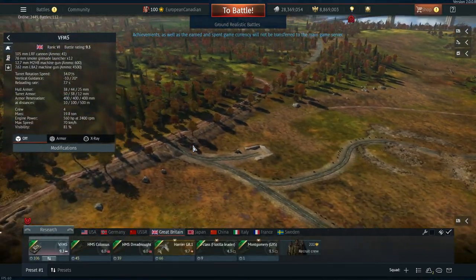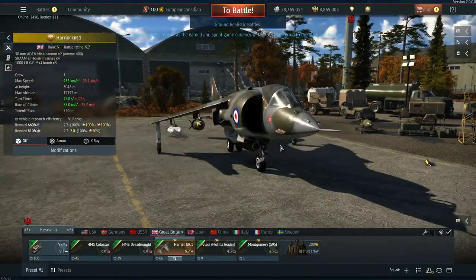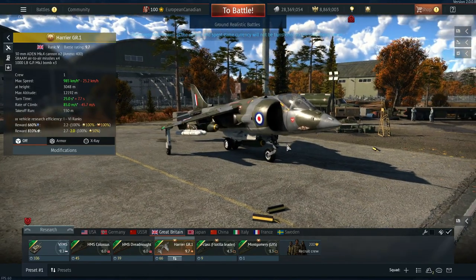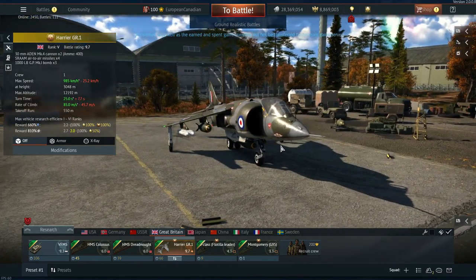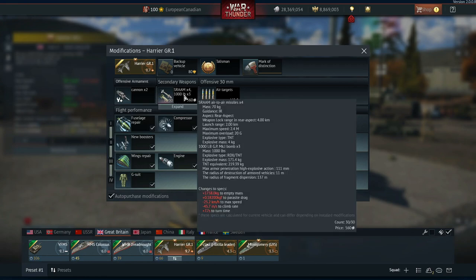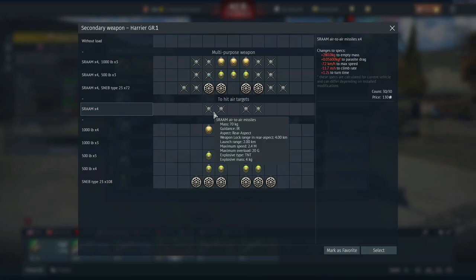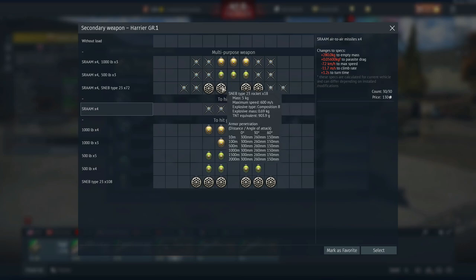Next, Britain is getting a Harrier — actually two, but only one is on the dev server: the GR1. It's a rank 5, battle rating 9.7 vehicle with access to ADEN 30mm cannons — two of them with 400 rounds — and some pretty cool secondary loadouts. As a premium you get everything unlocked; the missiles are AIM-9Gs which are incredibly good at its battle rating.